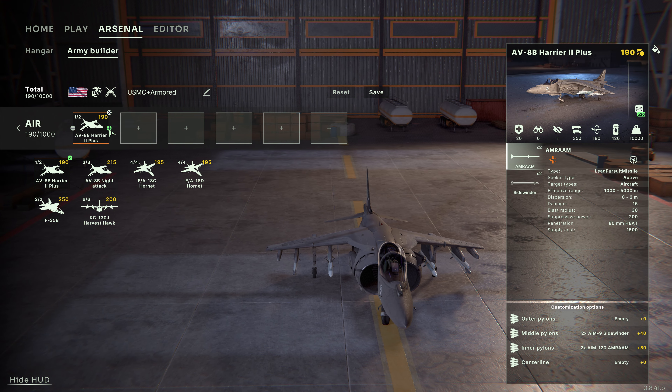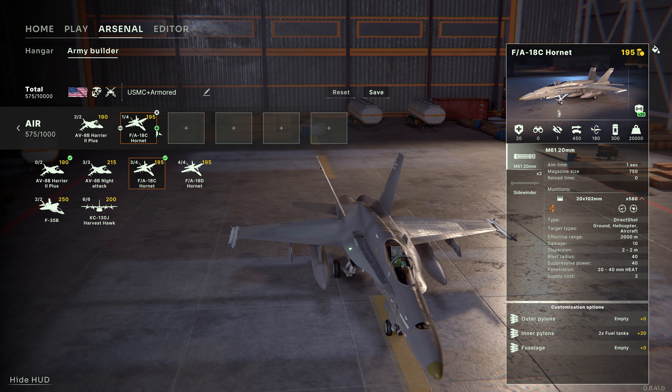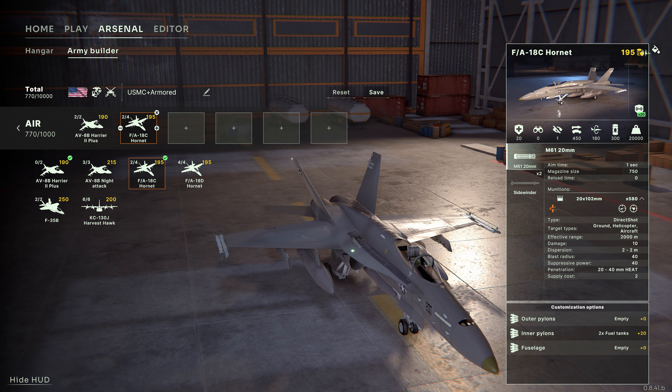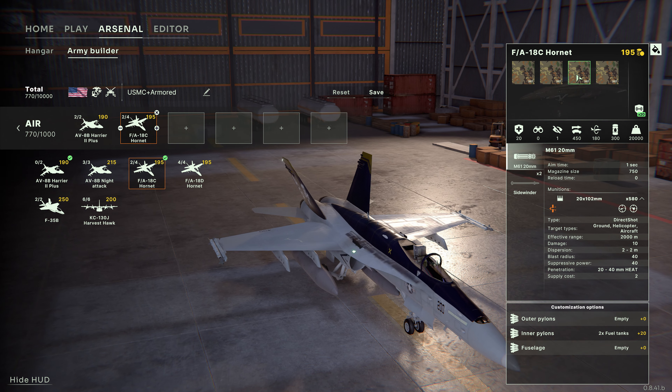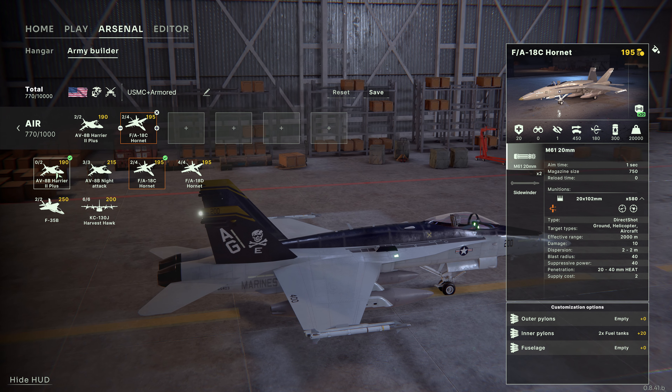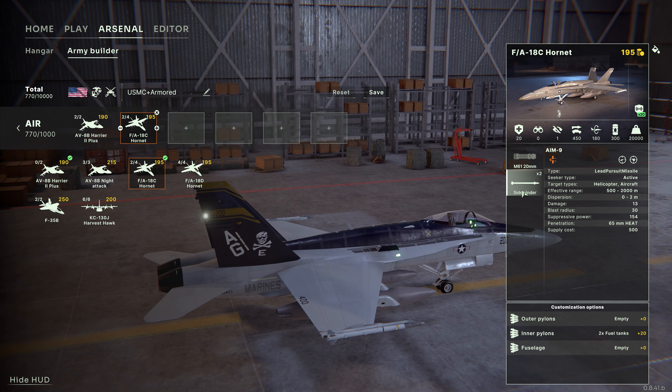Double-click or drag and drop a unit to fill one slot. You can repeat the process or click the plus and minus buttons to adjust the quantity you want. Note that each vehicle you add costs some points. Once you're out of points in this category, you cannot add more units.